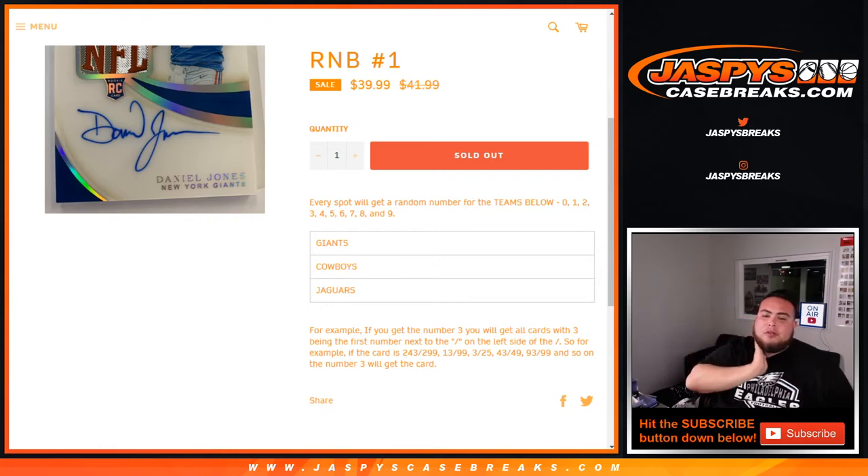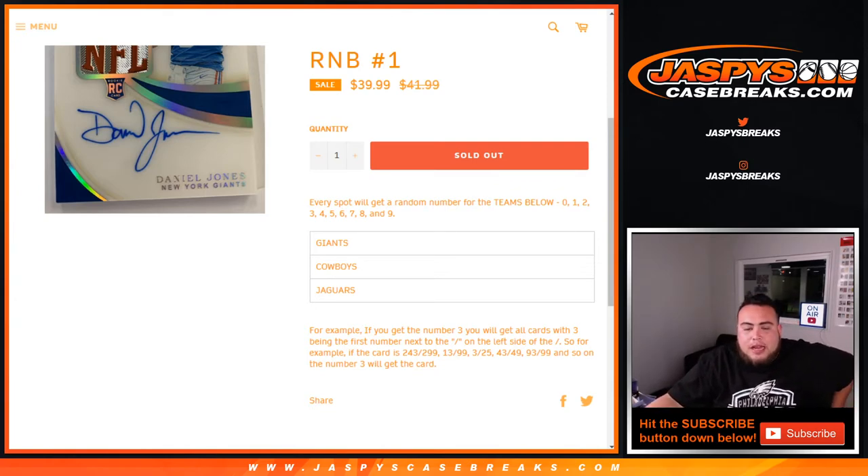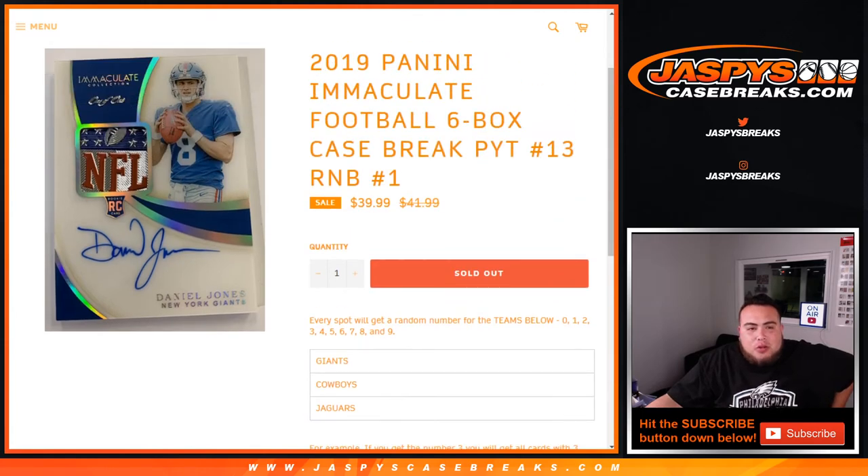For example, we pull a 243 out of 299 — that'll be your hit for block 3. 13 out of 99, 43 out of 49, 93 out of 99, and so on — the number three will get that card. Any redemptions will go to spot zero, even if it's a known 1-of-1, it'll still go to spot zero.